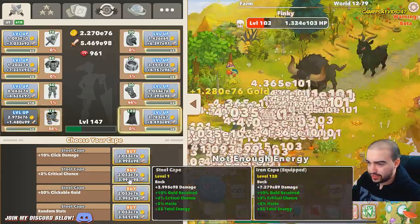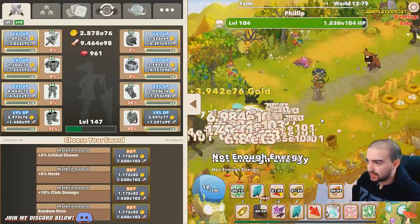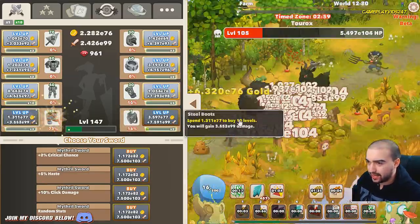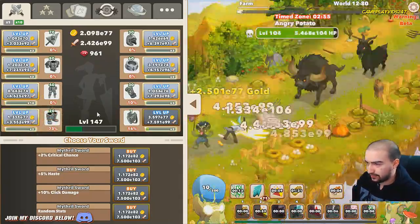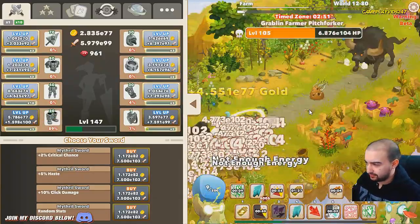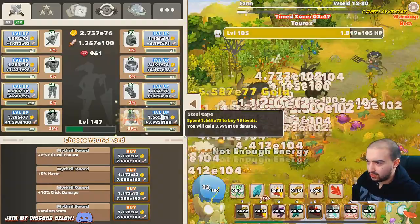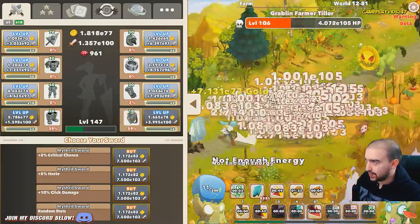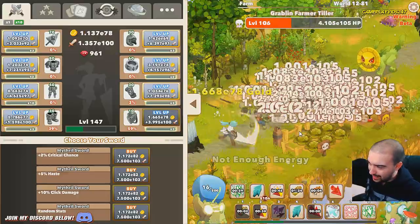20 levels left almost here guys. Chose a 2% increase to critical chance instead of a 10% click damage increase - hopefully that worked out for the better. Almost done already on zone 80 timed level. Done - didn't even see the boss, crushed him that fast. The game is not playing around now.